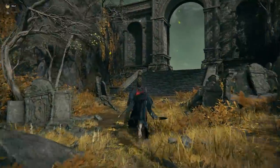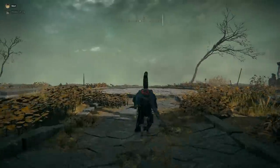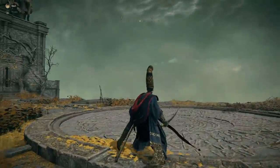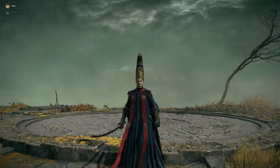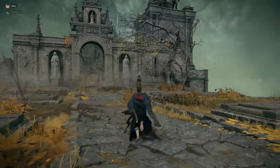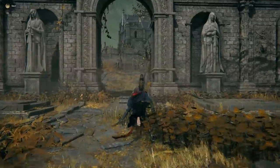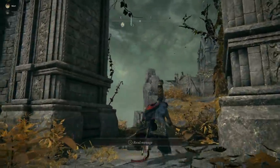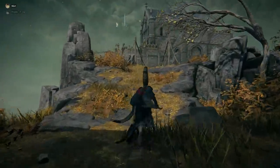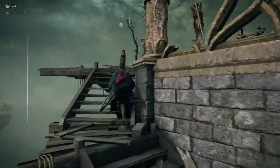Once you're teleported you'll be at the Chapel of Anticipation — this may look familiar. You have to fight a boss here, basically like the tutorial boss rematch, and it's not too hard. That said, this isn't a beginner guide — where we're going is very high level and you will get one-shot, so be careful. Once you beat the boss this area will unlock, and we're going to run up to the church.